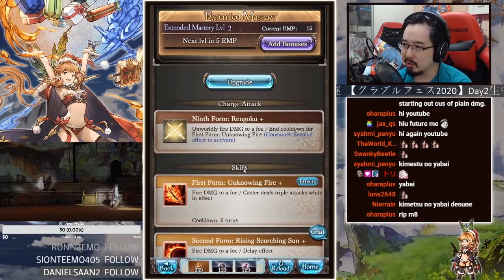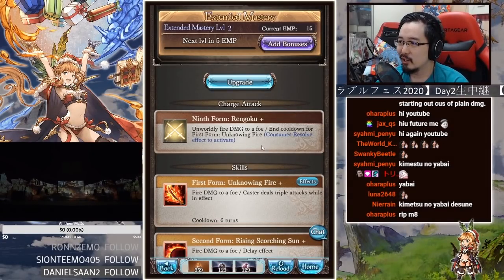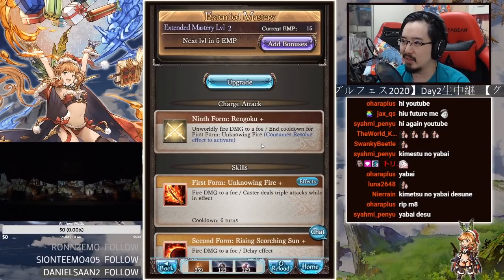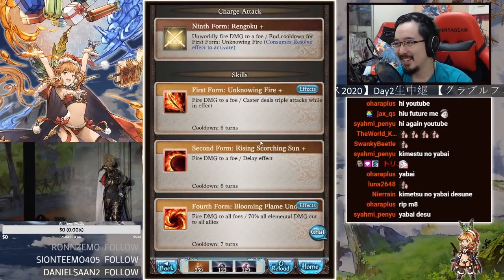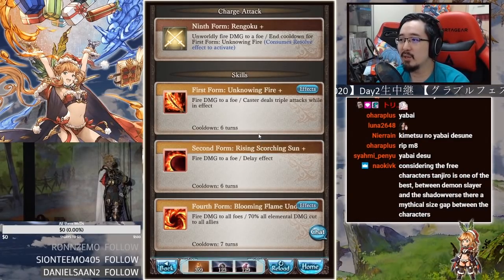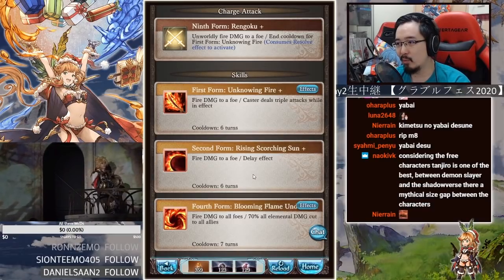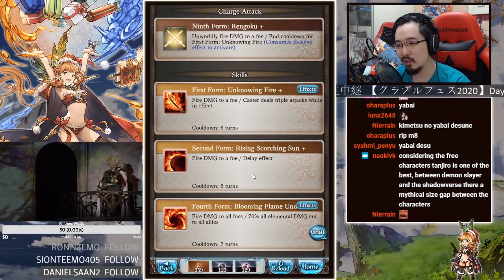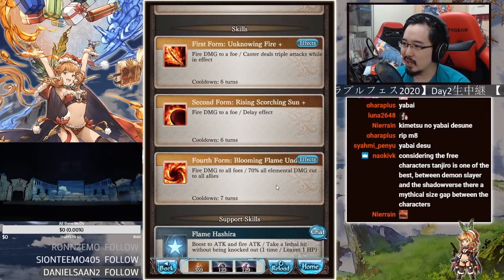His OGI is called Ninth Form Rengoku — unworldly fire damage to a foe, with a cooldown for first form Unknowing Fire, which consumes resolve effect to activate. The unworldly mod is pretty high. First form Unknowing Fire deals fire damage to a foe and caster deals triple attacks while in effect. Second form Rising Scorching Sun deals fire damage to a foe with a delay effect. Fourth form Blooming Flame deals fire damage to all foes with 70% all elemental damage cut to all allies.